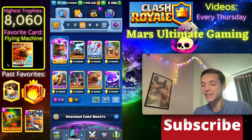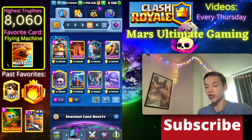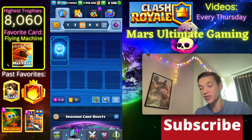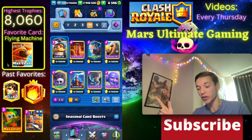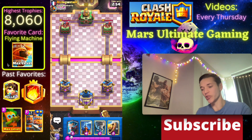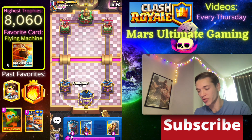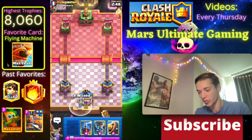All right, that was deck number three. Now to deck number two - it's going to be this Graveyard deck right here with the Evolved Knight. I don't have the Evolved Knight - I did have the Evolved Royal Recruits in the last game - but I'm going to show you guys that this deck can work on ladder even if you don't have the evolution. Here we go - I like this starting hand because we have a lot of great defensive cards.